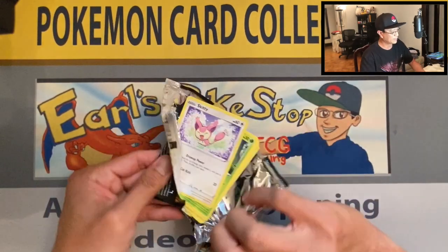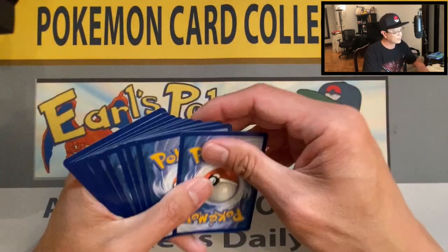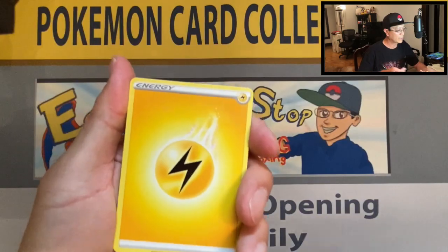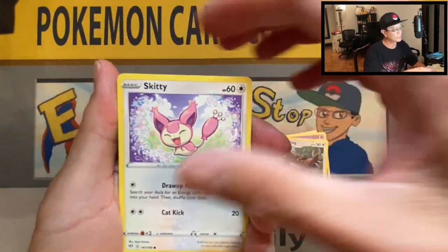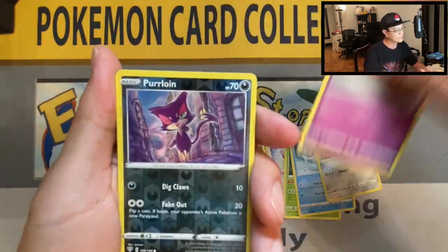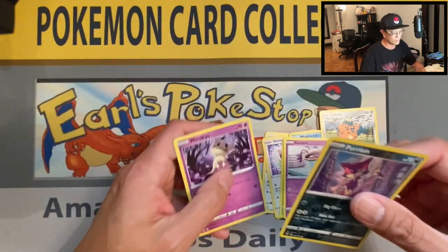These packs are very very sticky! Four cards — lightning energy, Vanillish, Shiinotic, Ursaring, Skiddo, Rolycoly, Wishiwashi, Cufant, Sinistea, Purrloin reverse, and the Mimikyu non-holo rare.